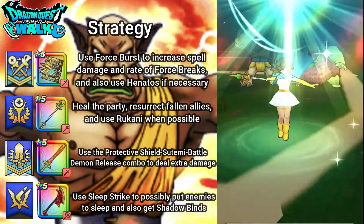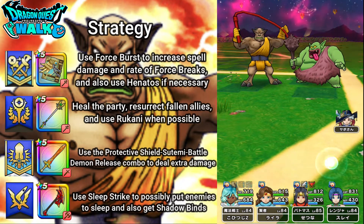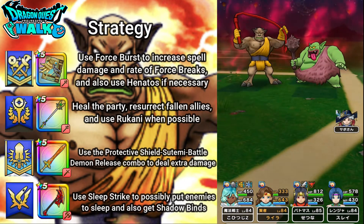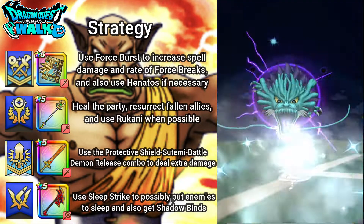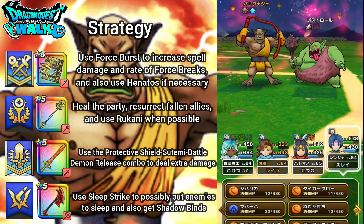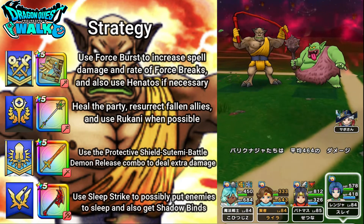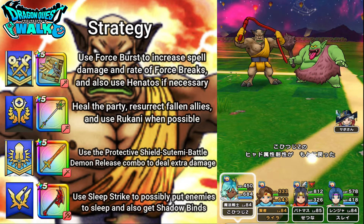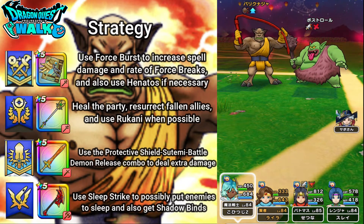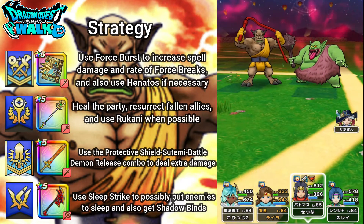Going to actually attack — not attached to healing up my characters. Body Connager is going to go now — regular attack and Earth Rumble. He's going to use Gather Strength, so next turn his damage is going to be doubled. I'm going to use Sleep Strike, hopefully either putting him to sleep or Shadowbinding him. Nothing there. I'll try Henitos again, which did not go through again.